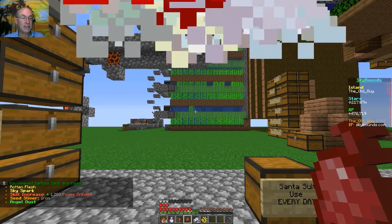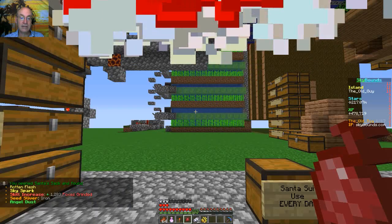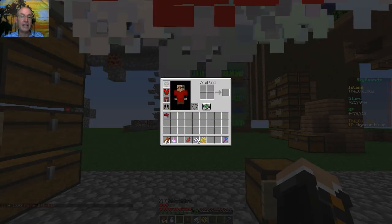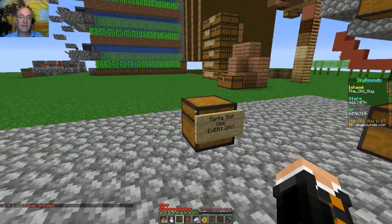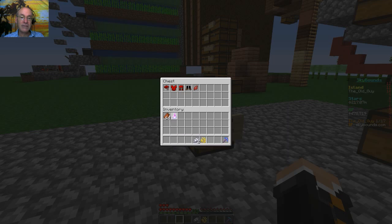Rotten flesh, sky sparks, skill increase, foxes, and angel dust. Really? All right, well, good. That helped a lot. Thanks for that, Sky Bounds. I appreciate that to no end — that rotten flesh — though the sky spark is kind of good. Iron and 50% angel dust. Okay, all right, good.